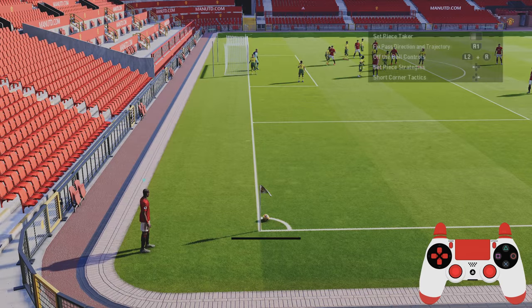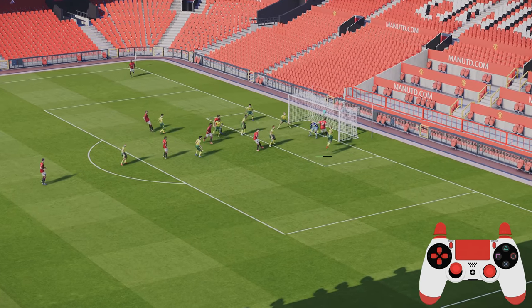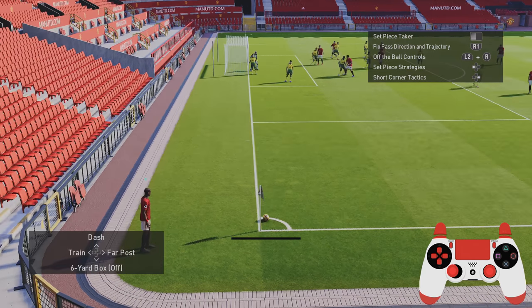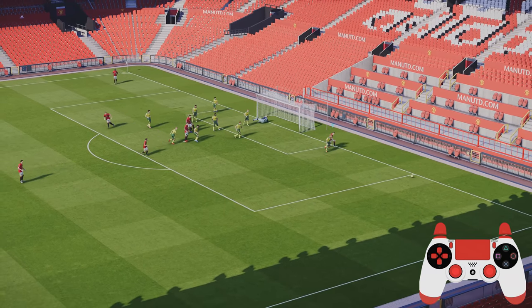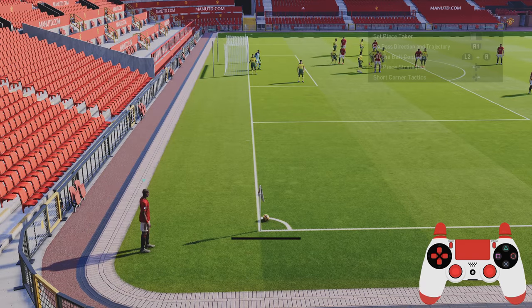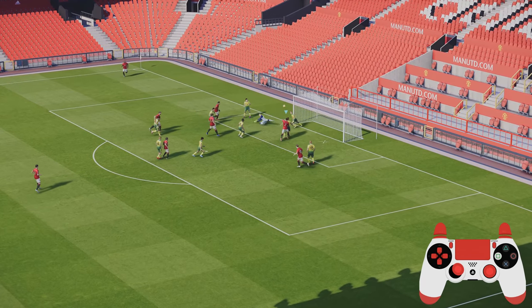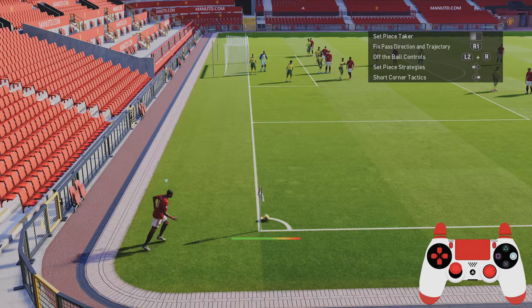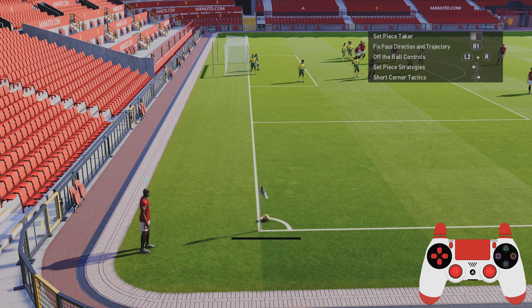Put on maximum power right towards the near post. Aim as far to the left as possible, just maximum power, just tap the lob pass a few times until the cross is activated. Then when the cross is coming in you want to press shoot literally the second Pogba in this example kicks the ball. You can see the amount of hassle it's causing the goalkeeper - the goalkeeper is flapping it, pushing it towards his own net.